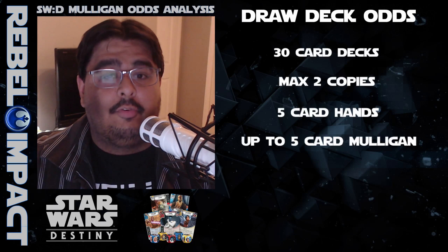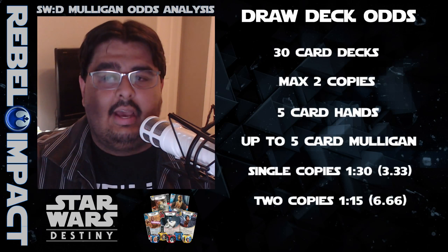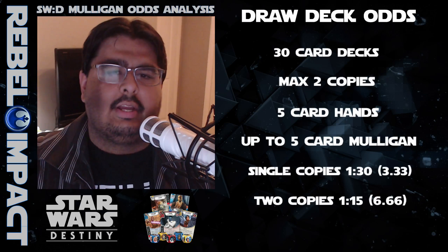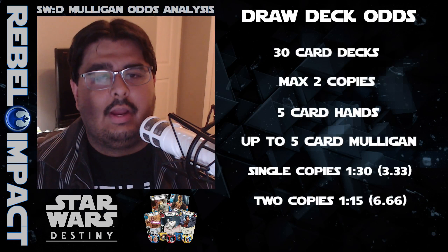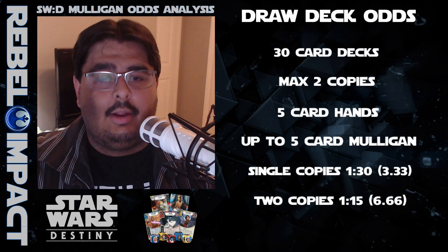We're going to start this conversation by focusing on draw deck odds. For the purposes of this video, I'm going to be using the words odds and probability somewhat interchangeably, as the only difference between them is formatting, and most of the formats I'll be presenting are in percentages because visually that's just easier. For any single card you want to draw from a full deck of 30 cards, the odds are 1 in 30 for a single copy card, and for cards with two copies the odds are twice that, or 6.66%.